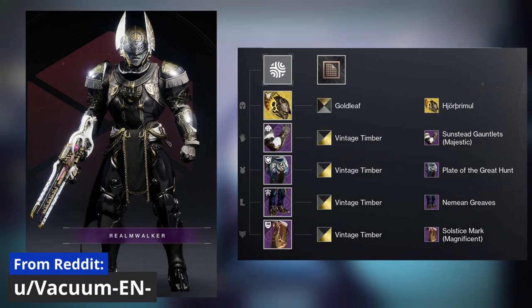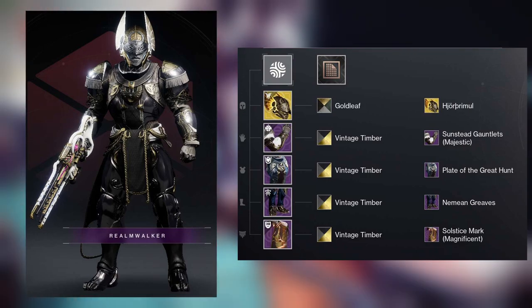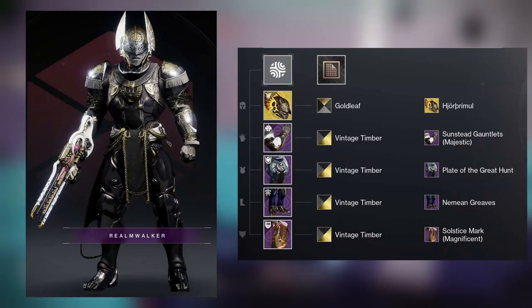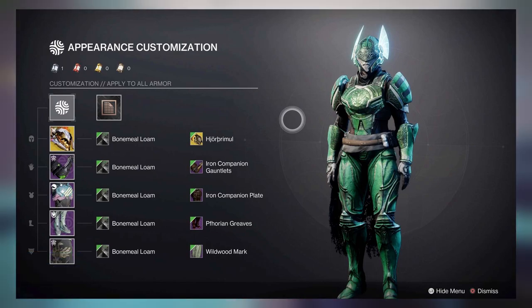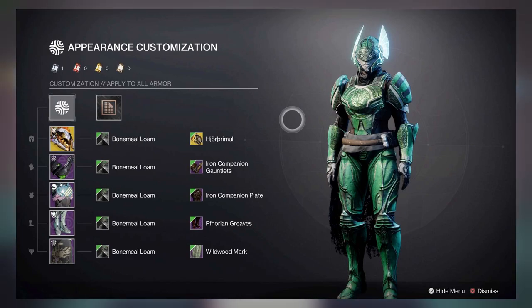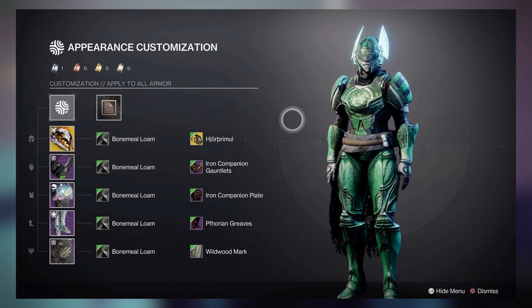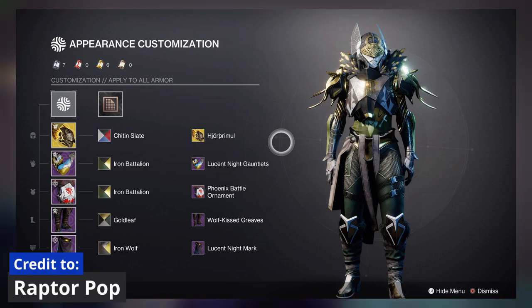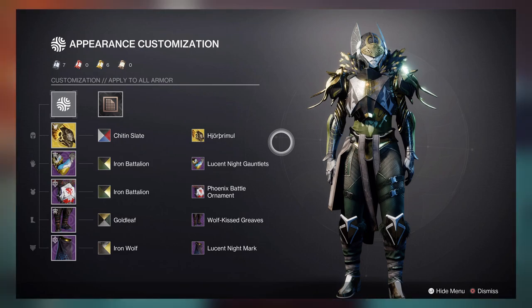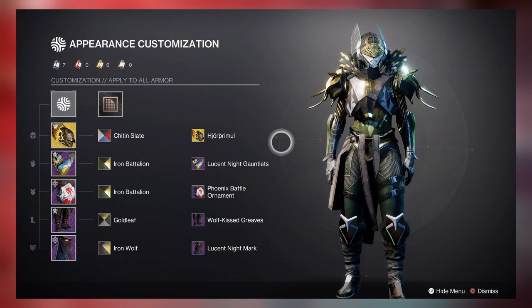This next one is from Vacuum EN on Reddit, and I thought this one was pretty great because it has a lot of unique armor pieces I haven't really seen used with the helmet yet. It kind of looks like a royal guard, but at the same time it looks a little bit creepy — I like it. This next one is from one of my mods, Robin, and I thought it was pretty great because of the way they matched the helmet's markings with the really cool markings on the Iron Banner set. The Iron Banner set is pretty easy to get, so it's a good jumping-off point for those of you that don't have a lot of the Eververse armor pieces. Up next we have one from Raptor Pop, who's really showing off that Phoenix Battle ornament. That thing can make anything look great, and this helmet is no exception. They take it a step further by adding the Wolf Kiss Greaves, which is just the cherry on top. If you're thinking about making your Titan into a Valkyrie, this is definitely the play.